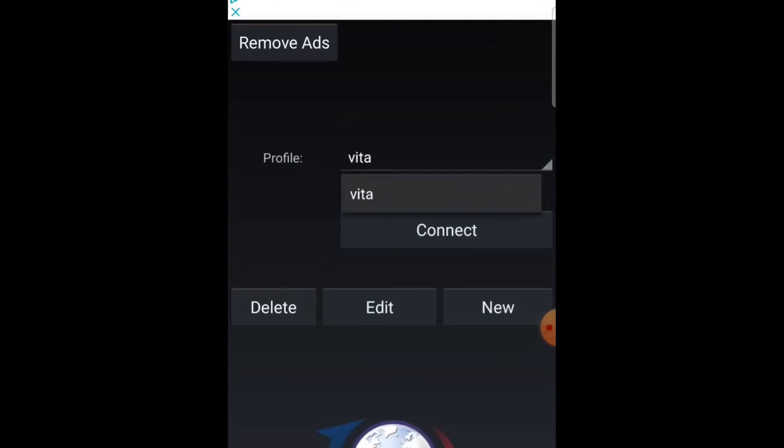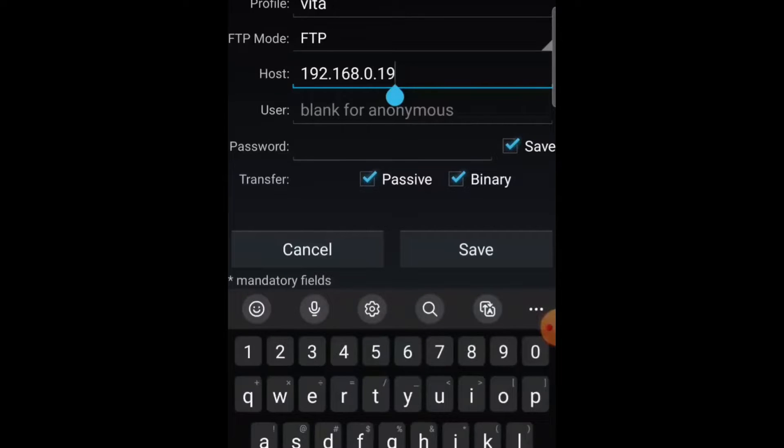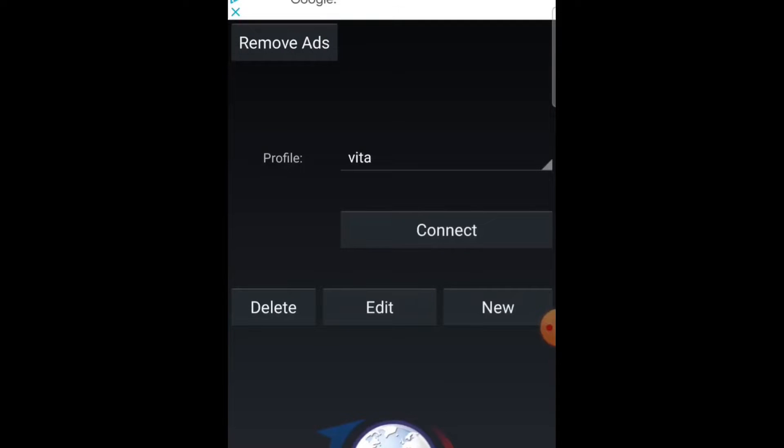In FTP Cafe, go into the profile — you can name it whatever you want. Then on your Vita, change from USB mode to FTP server in VitaShell. Press start in VitaShell and once it's in FTP server mode, it'll show you your IP address — that's what you put as the host. Under more properties, the port is always 1337 for all Vitas. Make sure your phone is connected to the same Wi-Fi as your Vita, then hit save and connect.